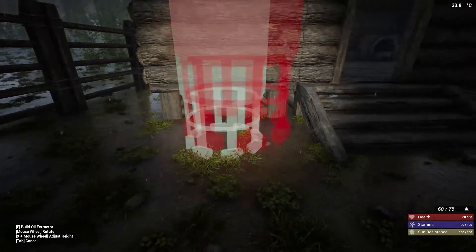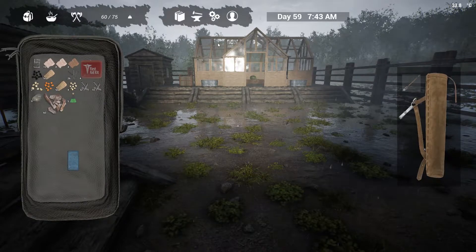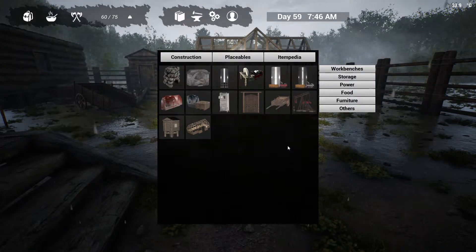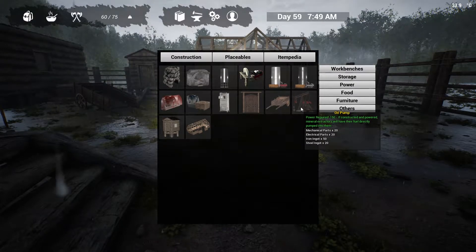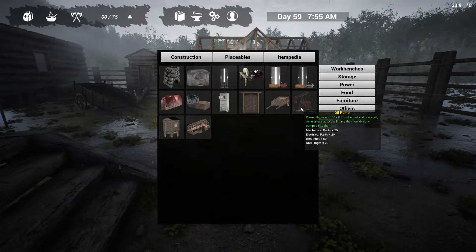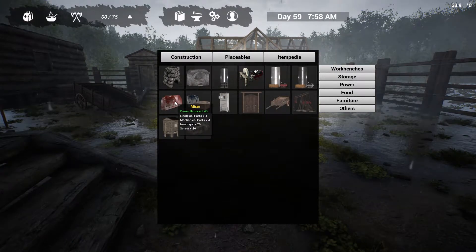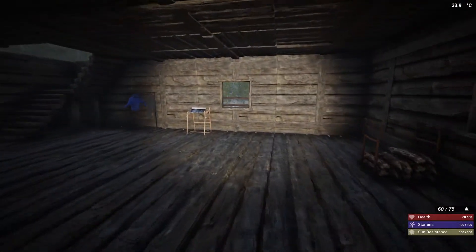Placeables — others. This is costly to make. Steel ingots, jeez. I think it would fit nicely right there. We also need to look at what else we can place that would come in handy — our fridge and stove. We've got the clay extractors — this is a big one. That's 20 mechanical parts, 20 electrical parts, 50 iron ingots, and 20 steel ingots. We might have to build two grinders and a cement mixer.